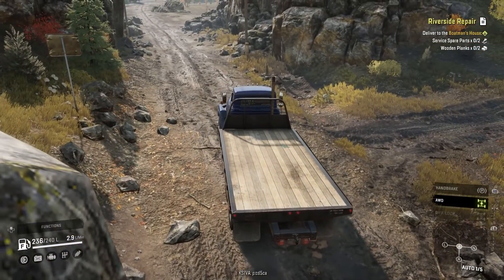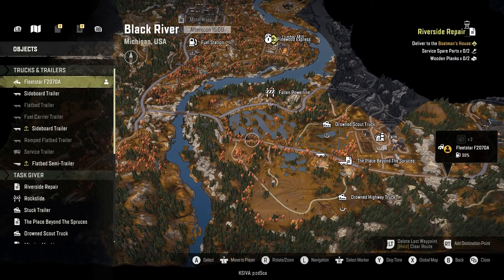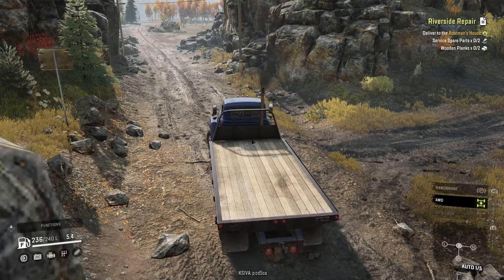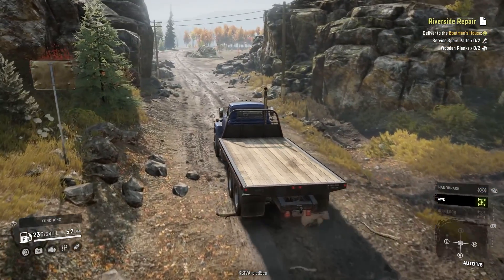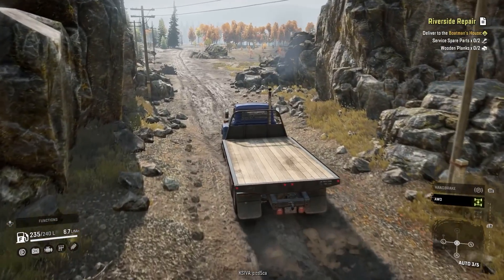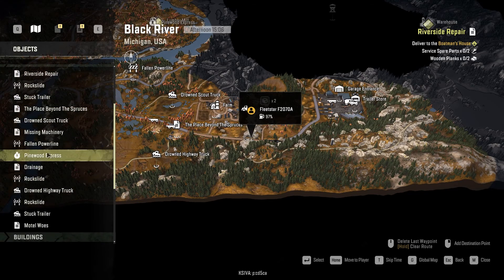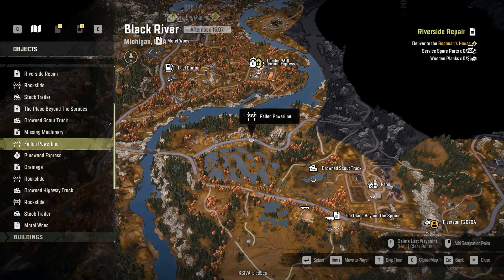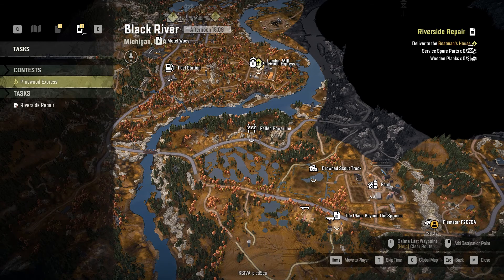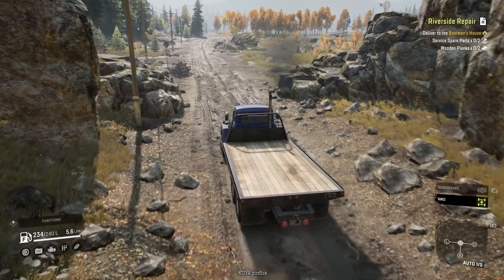Let's stop and make sure we're heading the right way. We've got to go almost to the bridge but take a right before the bridge. Turn off the brake to keep going. Once we get there we'll have to go back and get the parts — I wonder if we can get the mission from here. No, we can't, so we have to get there first. That's okay, we'll drive — never hurt nobody.